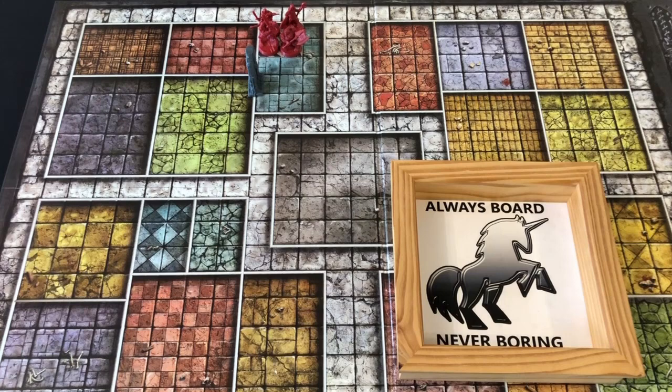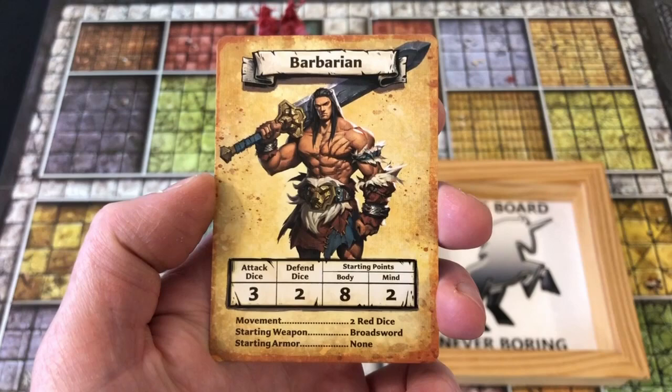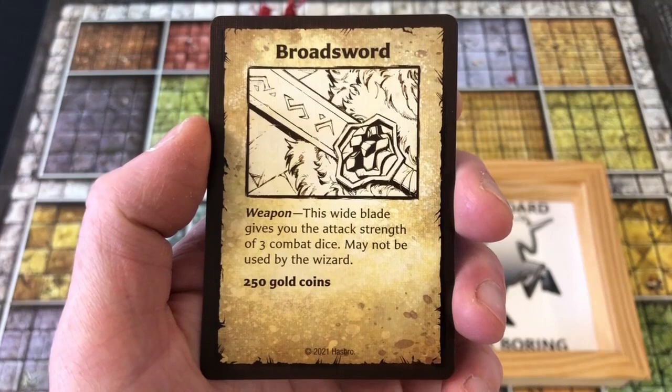As you can see I have set up the first room in the dungeon. Unlike in the European version of the rules where the heroes start adjacent to the entry tile, in the North American version they start on the entry tile, so that is how I have placed them. Before we get right into the game, I'll quickly mention that in the European rules the heroes do not start with equipment, but in the North American rules they do. Here's our Barbarian — he has attack three dice, defend two dice, eight body and two mind, and that stat profile incorporates the bonuses from his starting item, the broadsword.